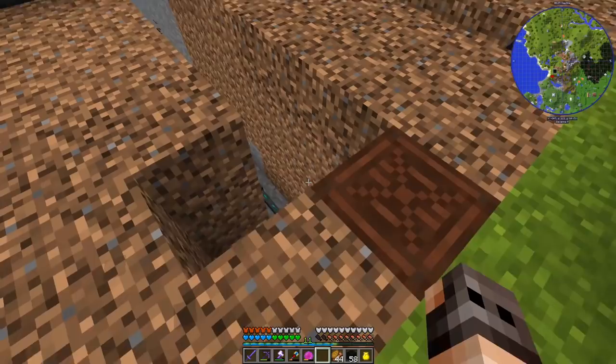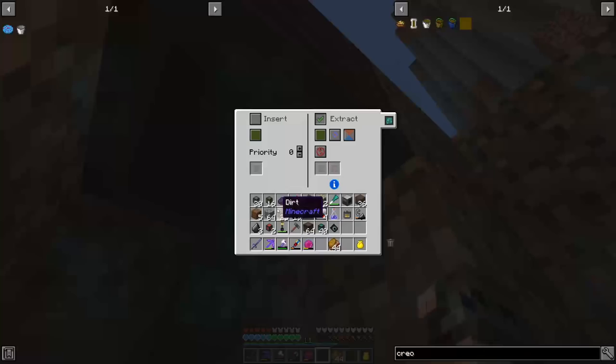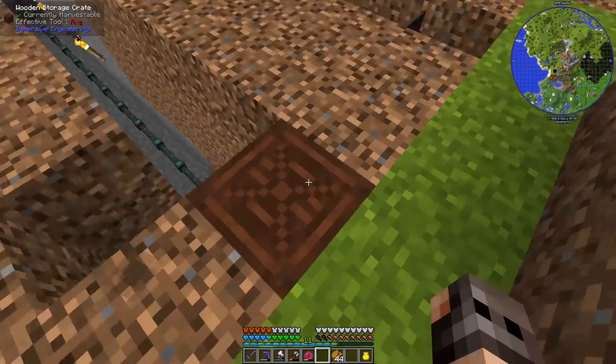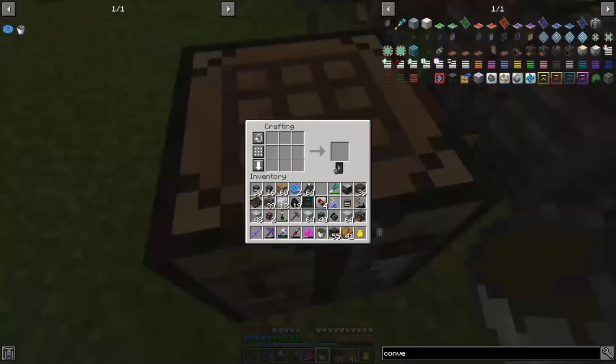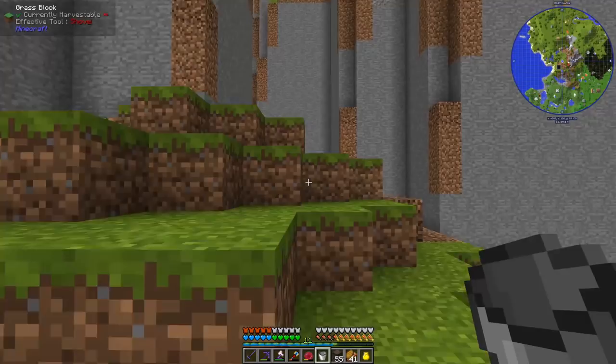With the speed upgrades they're still pretty slow, but it's fine. For now I'm putting our input chest here with an item conduit leading to the redstone furnaces. If we put the coal inside they should just go into the furnaces - and they are active, very good! Since we have two of them it's better to set this to round robin so that both get an equal number of coal. I just need a little bit of treated wood so let's use our creosote oil and make some.